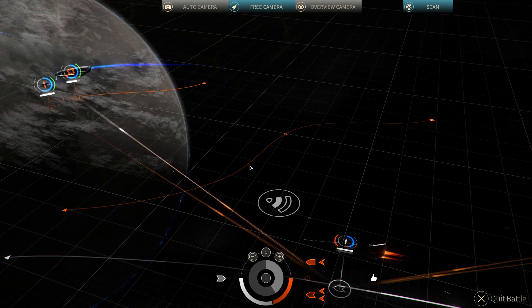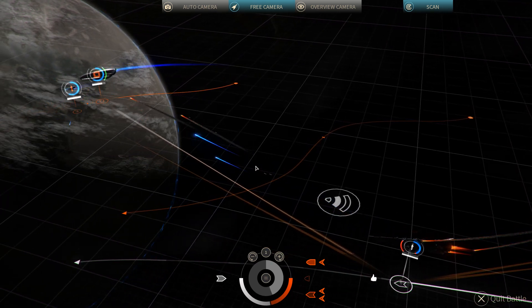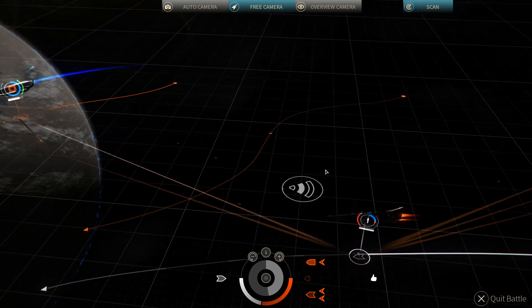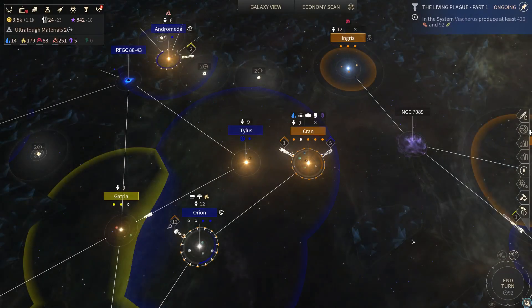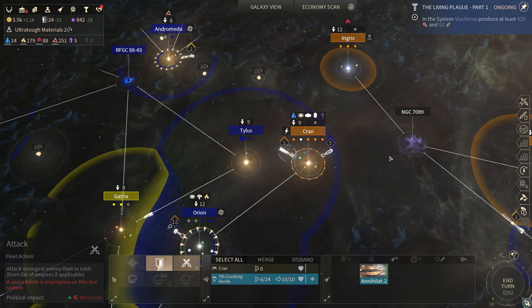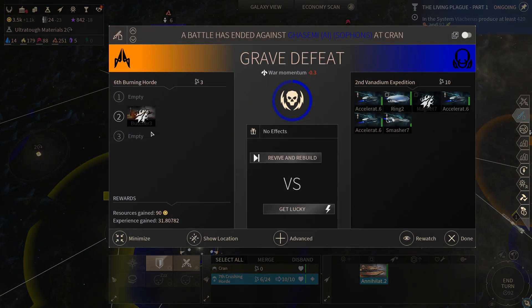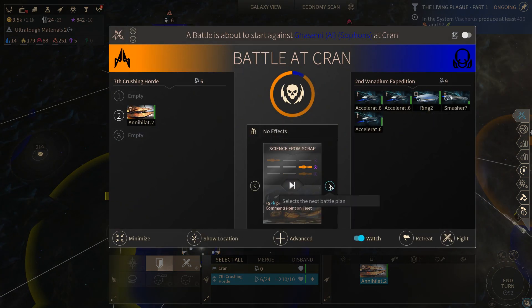Man, they are dealing no damage — their weapon systems are so weak. A lot of our missiles are missing though. Is this actually how this is gonna end? They did manage to get my ship eventually. What a slow, sad battle that was.